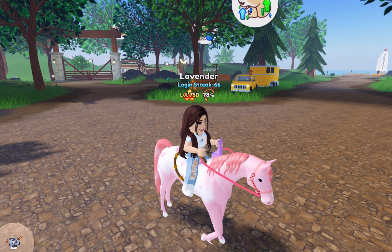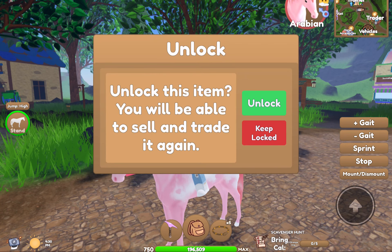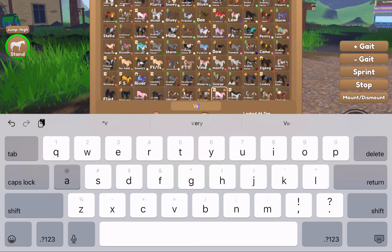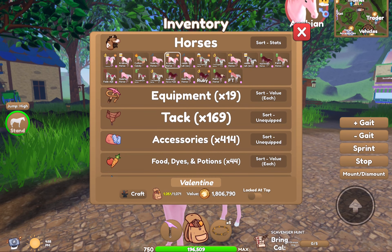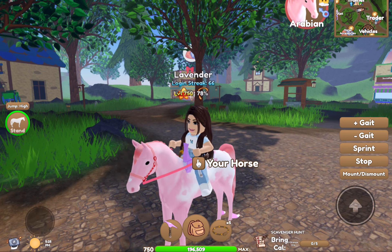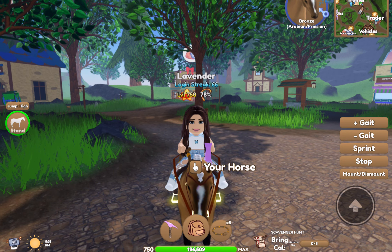You have this horse right here — the pink cart blanket Arabian. I'm gonna keep him because he was wild caught and he's 100% purebred, but you can't obtain that one anymore. And you can't obtain Burgundy Dapple anymore, or the Rosie Thoroughbred, or the pink cart sparkle quarter horse. So if you get one in a trade now, consider yourself lucky, because they are no longer obtainable.